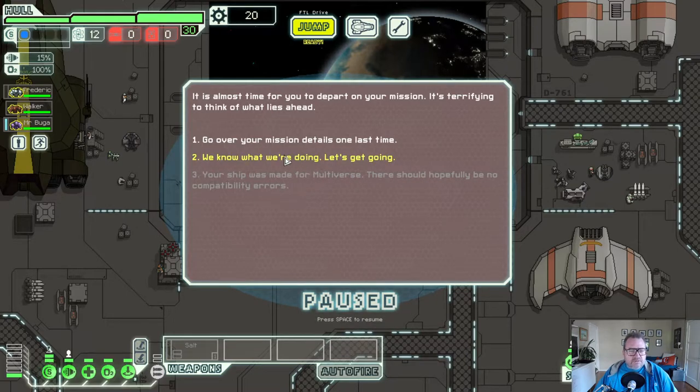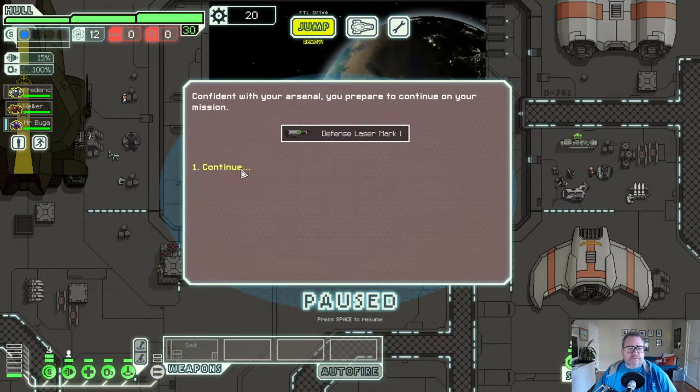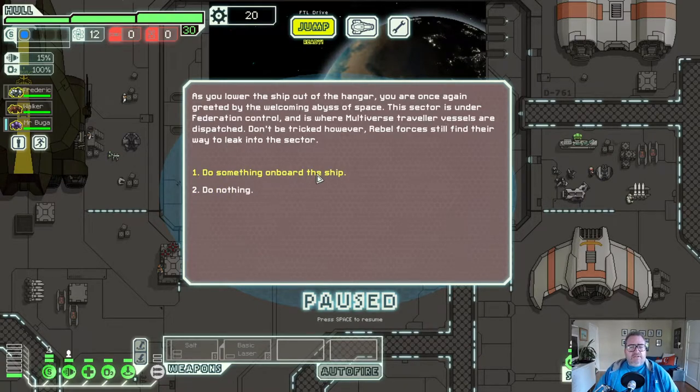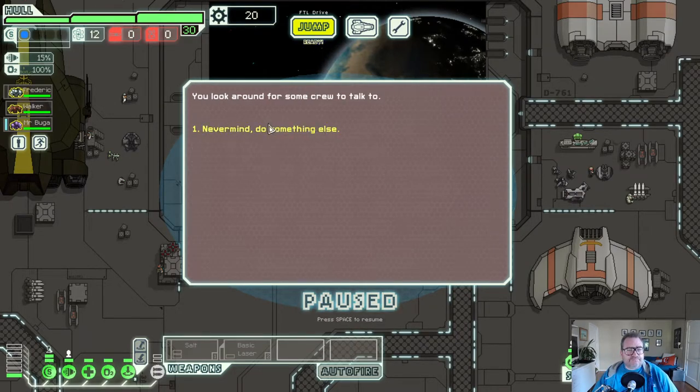It's almost time to depart - terrifying to think of what lies ahead. We've got a grayed out option - 'your ship was made from Multiverse.' We have time to grab one last thing before we leave - a weapon, another crew member, or extra resources. I like grabbing a weapon, though I'll probably get a laser or a missile. I happen to get the same weapon again. Do something on board - check the mission report, talk to our crew, talk to Salt Man, look for special crew.